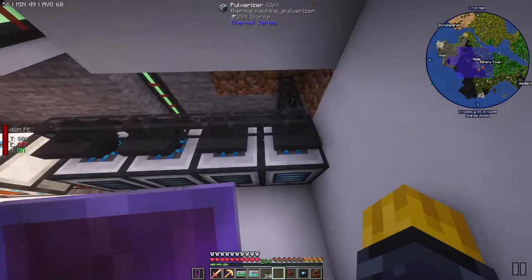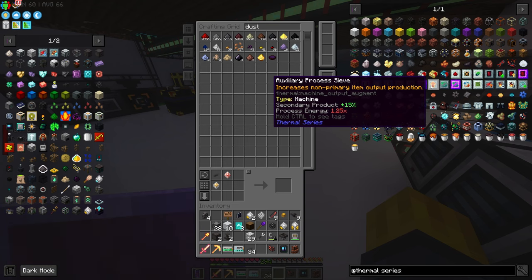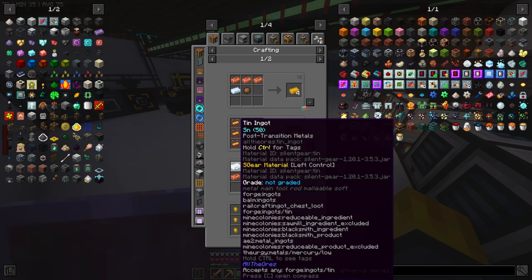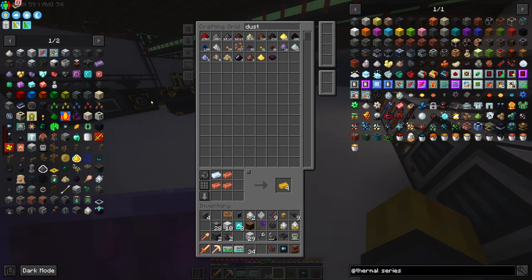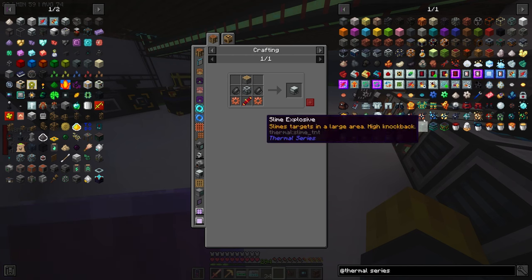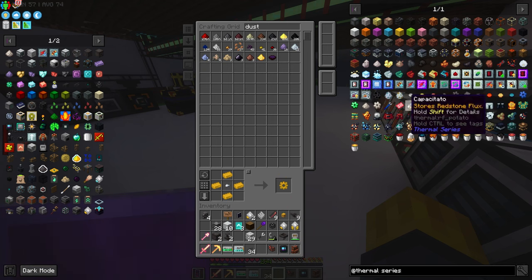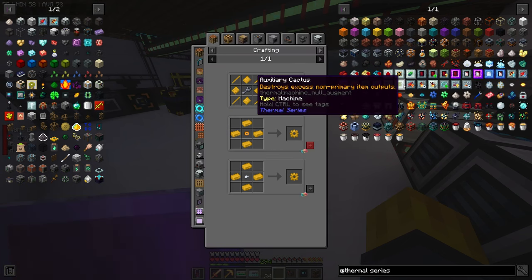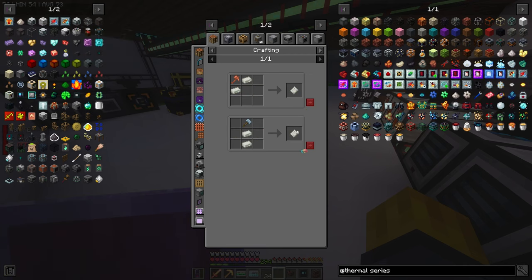Auxiliary increases non-primary output production - secondary products, we want these. We need bronze for this. Yeah, we're going to want some bronze. I haven't messed much with Thermal Series at all, so this is going to be a very interesting process. I'm just going to make a bunch of gears because I'm going to add a ton of this augment.